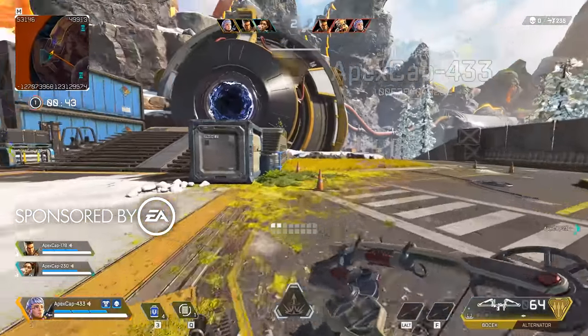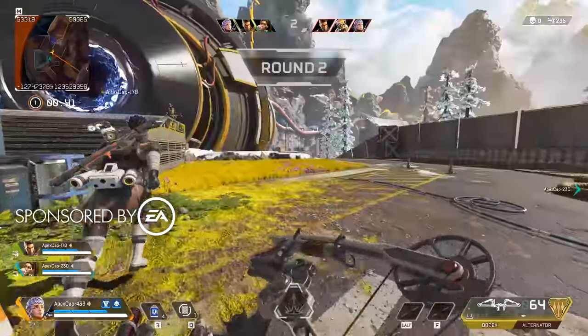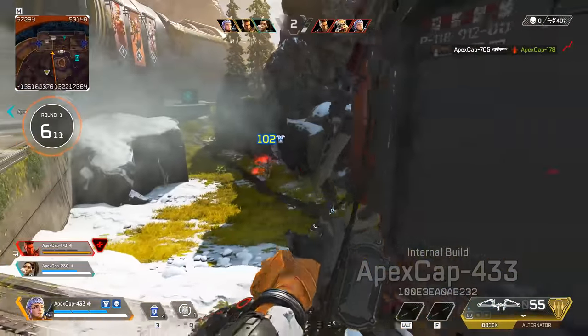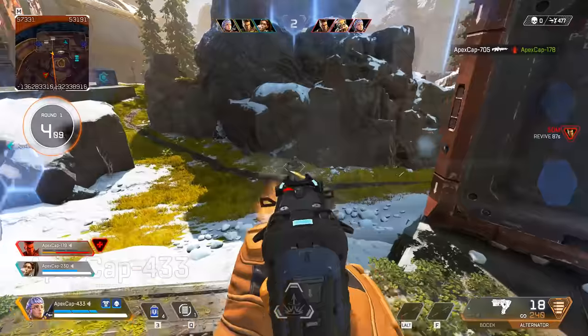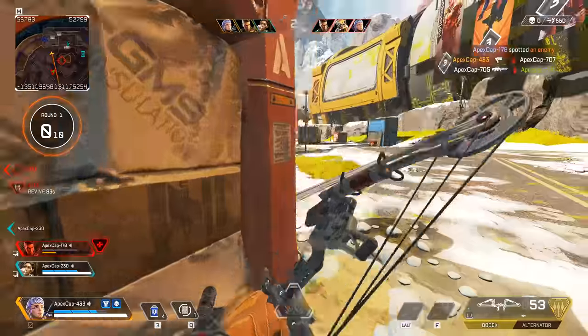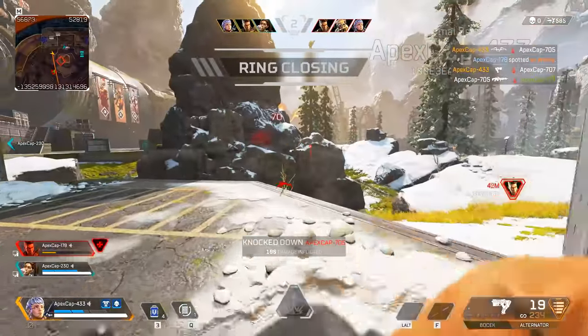Today we're taking a look at Season 9 of Apex, otherwise known as Legacy, and it's one of the biggest updates the game has had so far, with some surprising additions. Map changes, a brand new legend linked to Titanfall, and a permanent new game mode called Arena that's completely separate from BR.